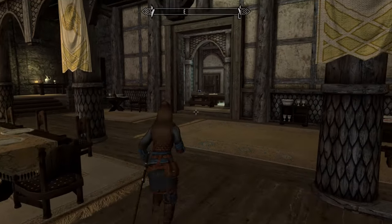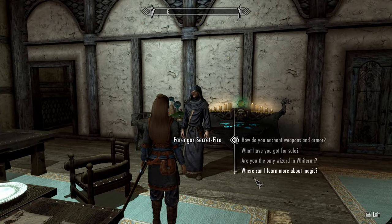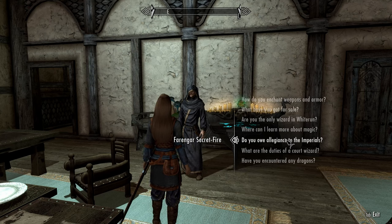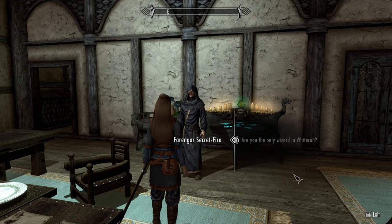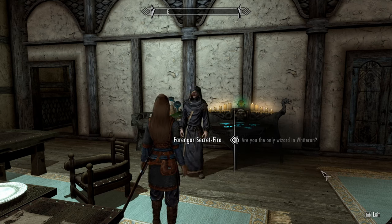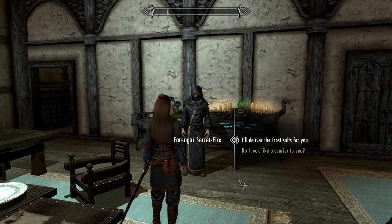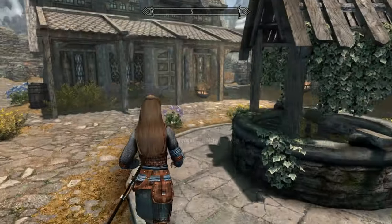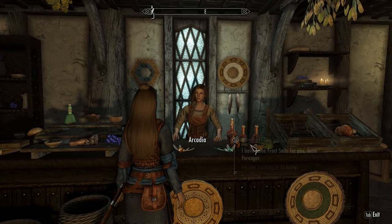Now we're in Whiterun and I want to start some quests that will give us a real boost later and earn a bit of gold. We'll start with Arcadia. Head all the way up to Dragonsreach — quick save before you enter. Head up to talk to Farangar. At some stage you may be engaged in dialogue by Irileth; do not talk to her, simply escape out of the dialogue and continue with Farangar. As soon as dialogue becomes available, ask him if he's the only wizard in town, and at some point he'll remember he has some frost salts he promised to pick up for Arcadia — agree to deliver them for him. Head back to Arcadia's, give her the salts, and she'll hand you some pretty decent potions as payment.